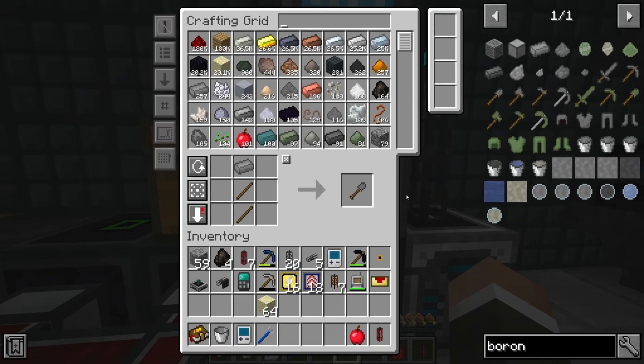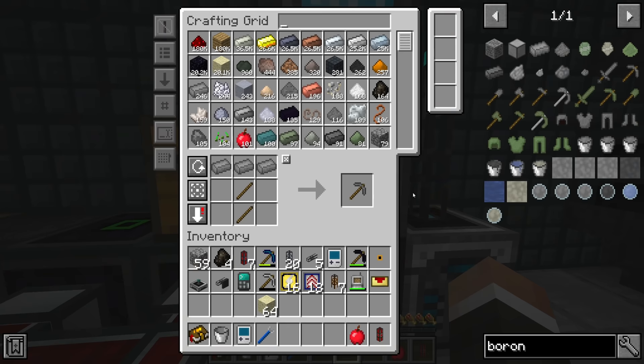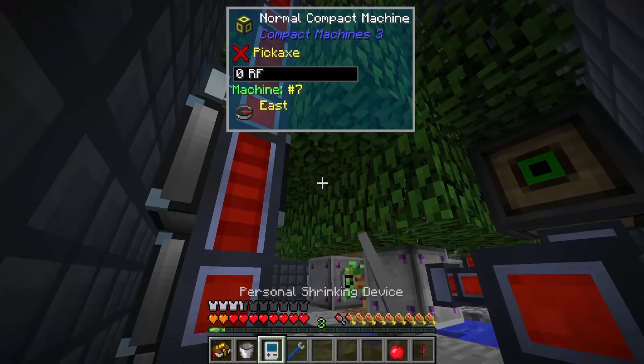Hopefully today we're also going to use that coal to make a bigger fusion reactor. Let's see if we have what it takes to make three salts here - that should be pretty much everything needed to make three more boron spexel hose.